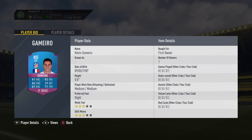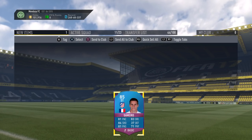3 star skill moves, 3 star weak foot — a very nice looking card. He is a bit on the short side, but I am going to put this guy straight into my LaLiga team. He will fit nicely in there.